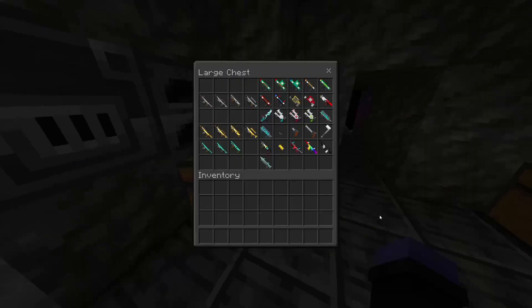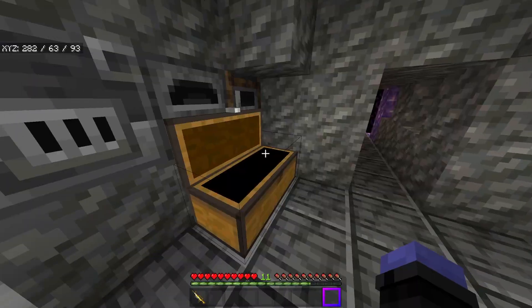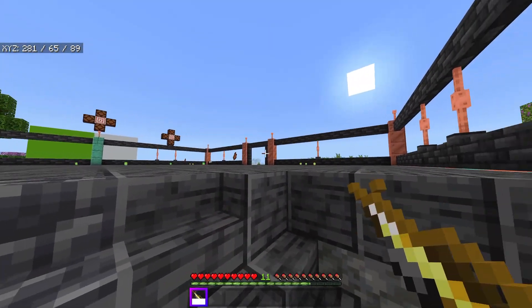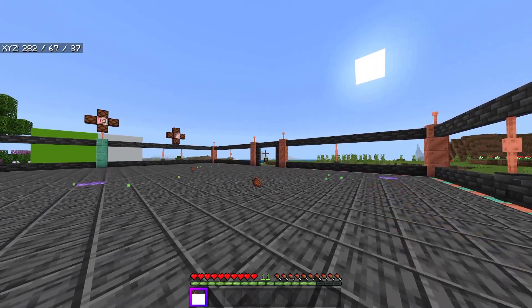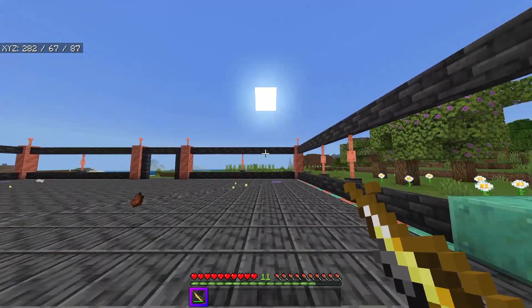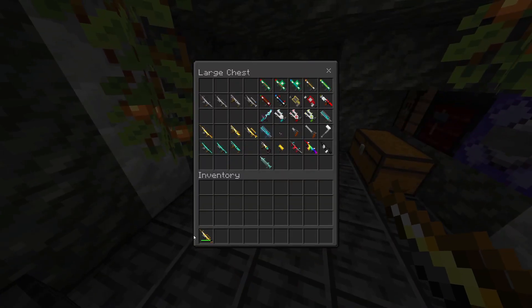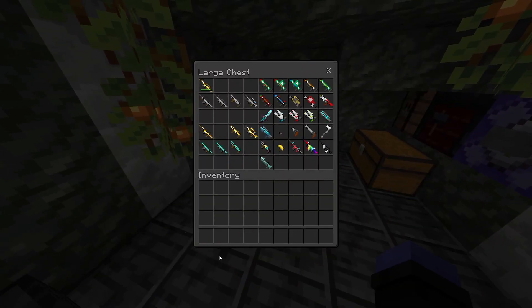There are also gold ones which are a little different — they have the biggest projectile drop-off but faster projectiles. They're basically like the netherite ones but with more gravity, if that makes sense.